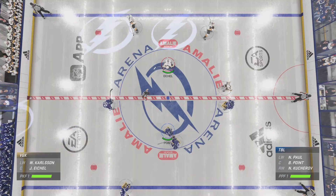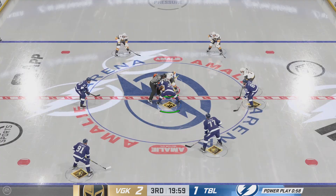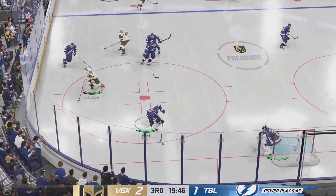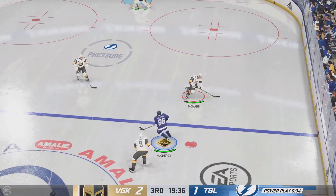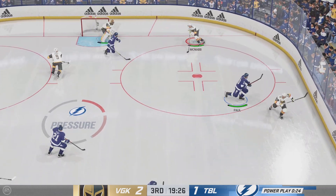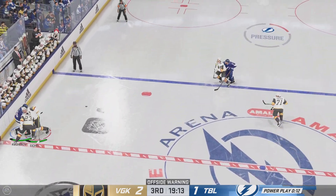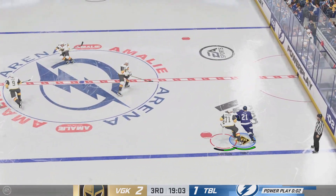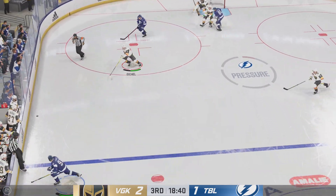Players are set. Officials are set. Third period action is coming up. Tampa Bay's won the opening face-off, and their power play continues. Textbook hip-check — he got all of that one. Takes it across the blue line. Quick shot — gets a glove on it to make the save. McNabb's lugging the puck, and they continue to apply pressure here. Taken by McNabb. Vegas remains in front by a goal. A solid job by their penalty killers there.